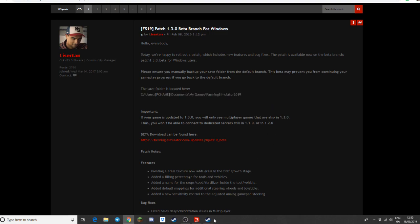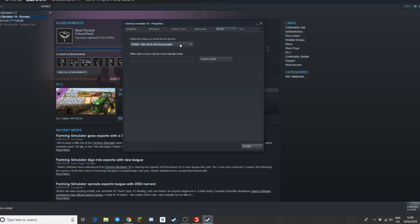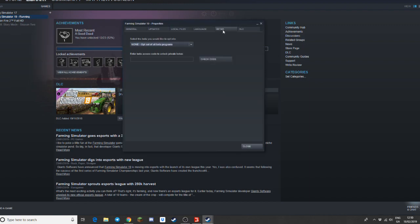If you have the Steam version like I do, you can access it and update it through your properties. Go into your library, right-click, hit Properties, go over to Betas, and you can opt in. I've currently opted out of all beta programs — I prefer to wait for the full updates before I actually update my game.